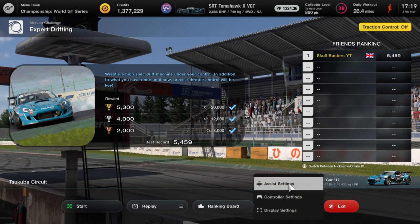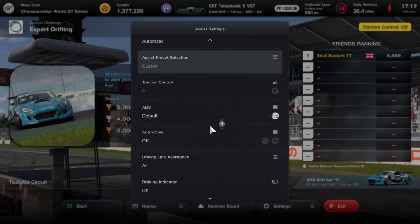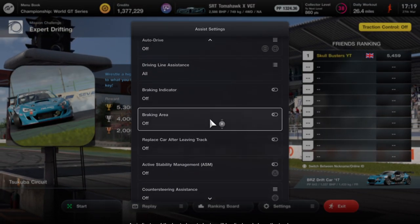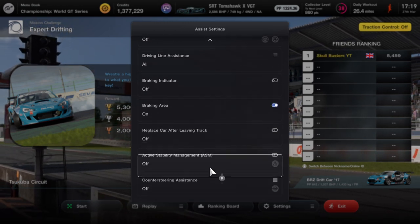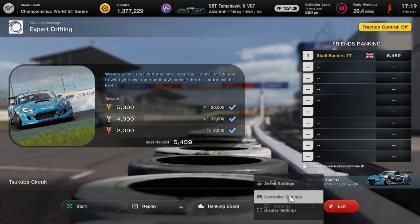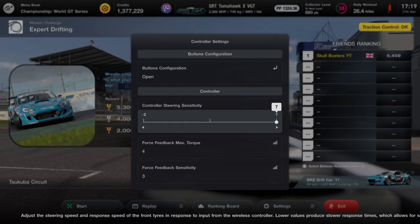Here are my settings: assistant settings is on zero, it's off, off. I've obviously got braking area on and driving assists are on. These two are completely off. My controller settings is on seven because I'm using a controller to do drifting.